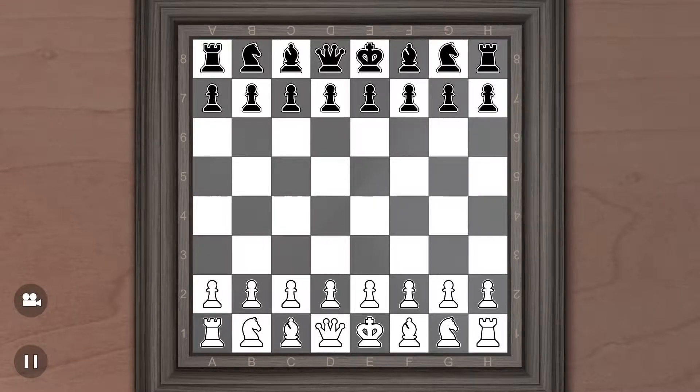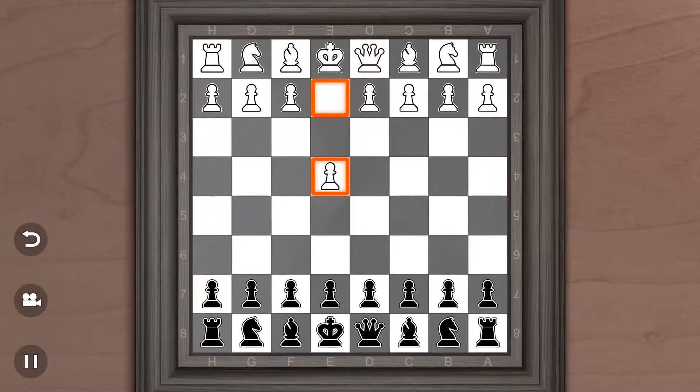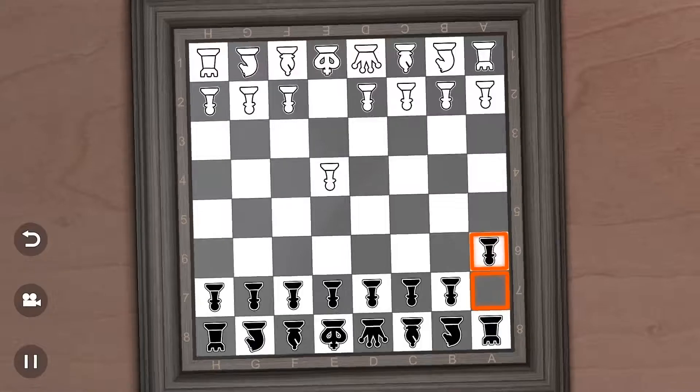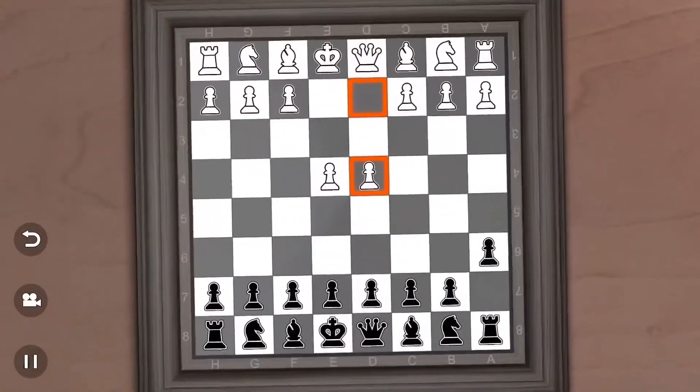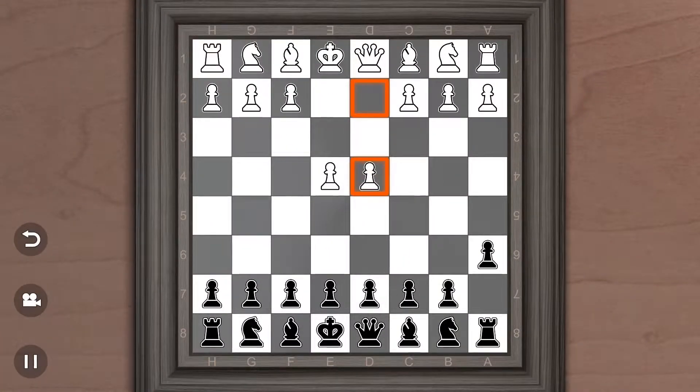Welcome to Chess Paints. Today we will be talking about the St. George Defense. Pretty much anything White plays, you can start off A6. I know, wonderful move, right? White a lot of times will play D4 in response.